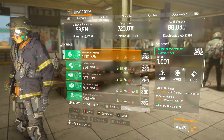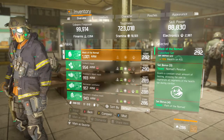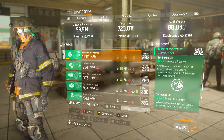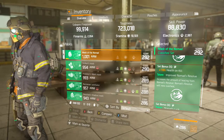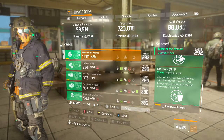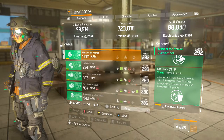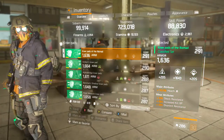Here are all the set bonuses: the 3-piece bonus is Nomad Resolve, 4-piece is Path to the Nomad, 5-piece is Improved Nomad Resolve, and the 6-piece is Nomad's Luck. This is the best thing about this build — it will really keep you alive for a long time.